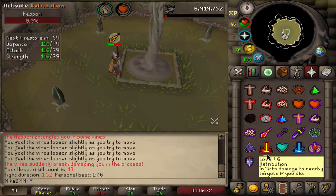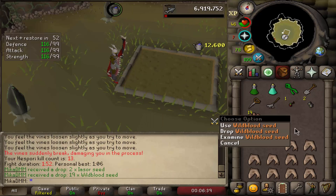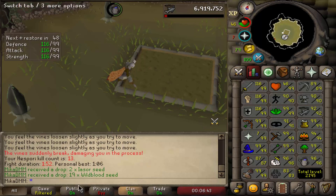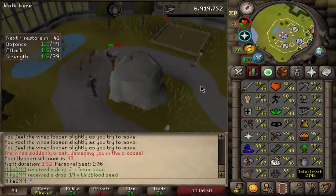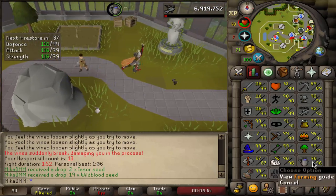Here we go, our daily Hespori once again - we're still hunting for the bottomless bucket, the only thing missing from the Collection Log. This time we get a bunch of wildblood seeds, not that they're any useful. That's Hespori KC number 13, not bad at all. As you can see we're pretty close to 97 Farming at this point, I think two days away, so really excited to get this one to 99.